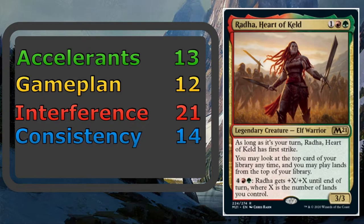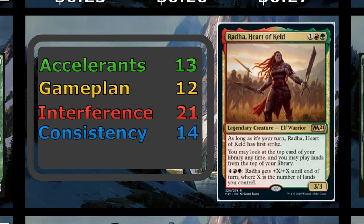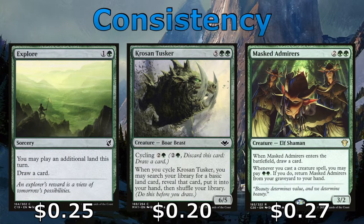Next up, we're going to talk about the 14 cards that provide consistency to this deck. We'll start with Explore, which draws us a card and hopefully ramps us by one. Once we get Radha out, we're hopefully going to be playing lands off the top of our library and accumulating some lands in hand. Crows and Tusker are usually cycled, drawing you a card and fetching a land to your hand, but you do have the option of playing it as a 6/5 for seven. And Mass Admirers draws us a card when it enters, and we can also recur it from our graveyard for two green mana any time we play a creature.